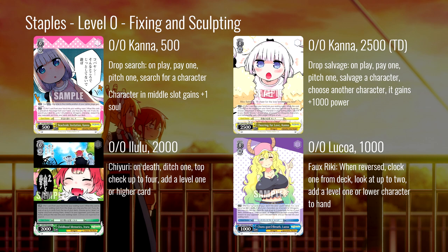The drop salvage gives a thousand power — pretty standard. I think you're running this if you have a search brainstormer, maybe as a one-of in a set that mills very heavily. Both of these are good; I expect to see both run in different decks. The Ilu Chiuri on-death, ditch one, top-check up to four, add a level one or higher card — this set struggles with level zero mill, so Chiuri will help with that. It's also in green, so if you're trying to fix for green, this is great. I think it gets run as a three-of in probably most decks.